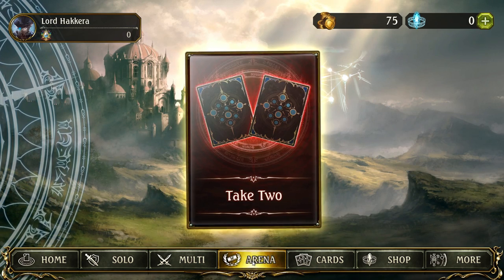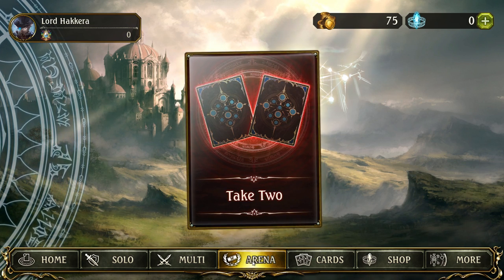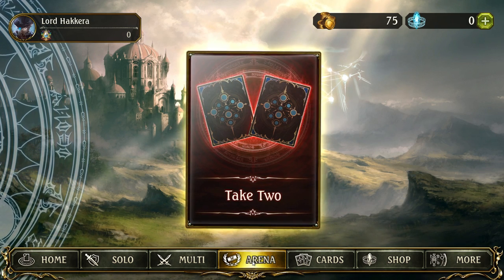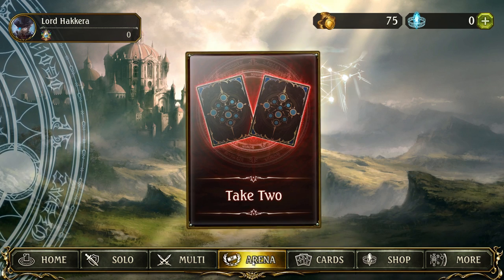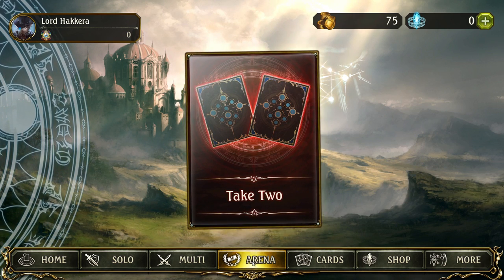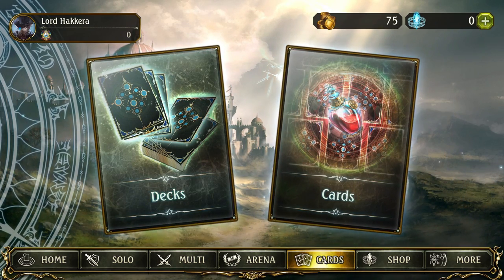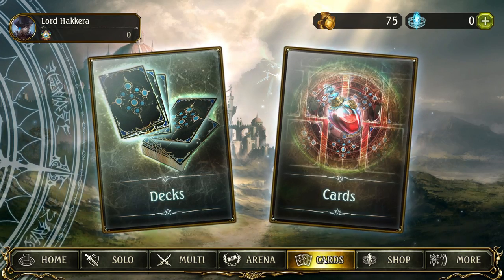The arena button leads to this game's variant of a draft format — a mode called Take Two, where you build your deck from semi-random cards the game offers you and play against others who've done the same. It is strictly a PvP game mode. The name Take Two comes from the fact that instead of picking one card from three choices, you pick from two buckets of two cards each, which leads to interesting decision-making as very powerful cards are often paired with weak ones. The cards button leads to both your deck builder and collection.